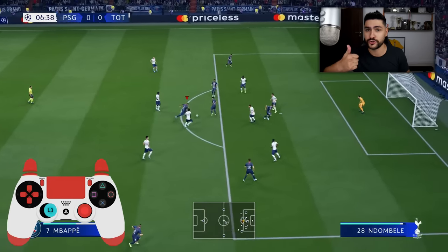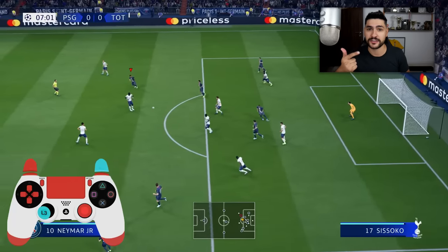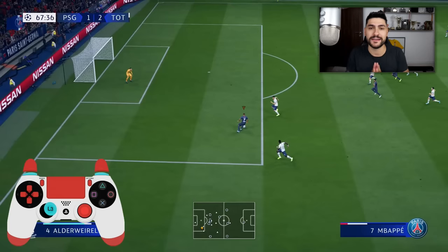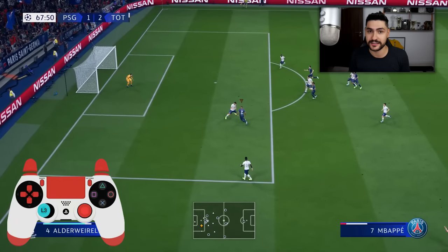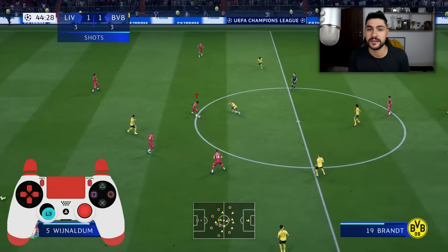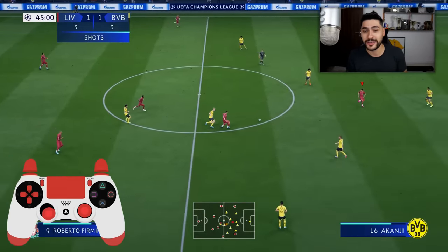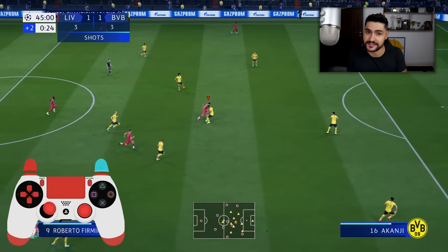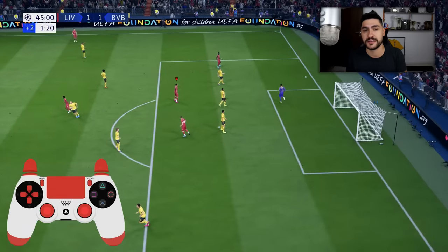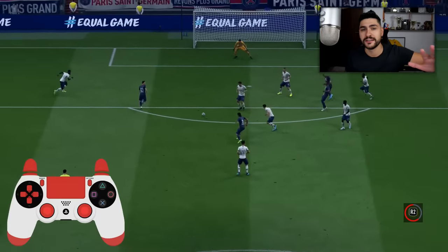This will also be available for all my gameplay videos like Roll to Glory episodes and other Division Rivals videos. This new type of dribbling is performed by pressing and holding L1 plus R1 and moving the left analog. You can also do it by pressing L1 and the left analog but I don't believe it is as effective or as complete as in the combination with R1.